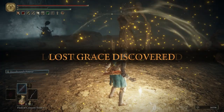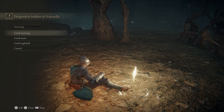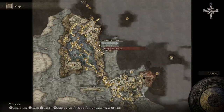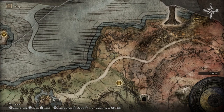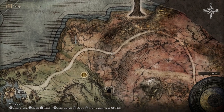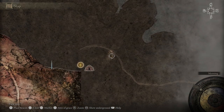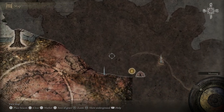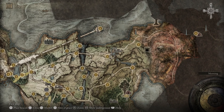Let's light this grace and sit at it. We're going to pass time until morning because we're going to be going over to a merchant where an NPC can invade us, and they're quite difficult. Let's zoom out and put a few markers down. We're also going to go over to the Summonwater Village Outskirts after we put these markers down. The first marker is going to be over here by the Smoldering Church, and we'll place additional markers for the areas ahead.